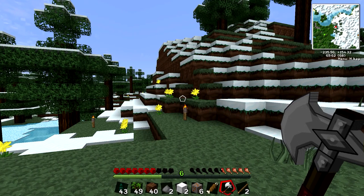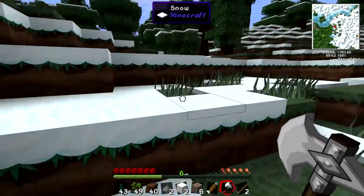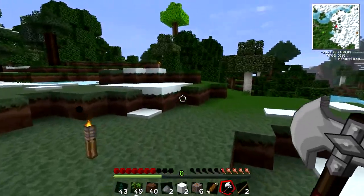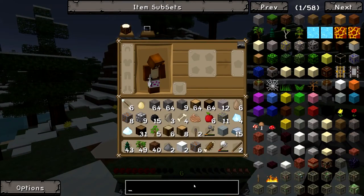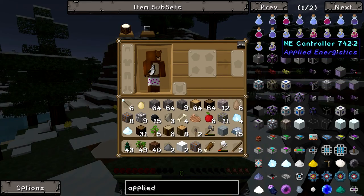Hello everybody, what is going on? Tank Troys here. Today is a new day inside the Tekken. So we last ended on wanting to build a little shelter or something so we can stay away from all these nasty creepers, skeletons, zombies and stuff like that.